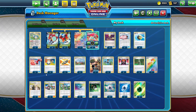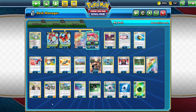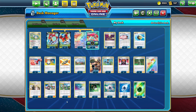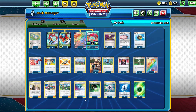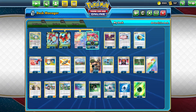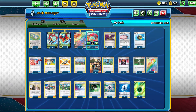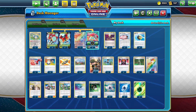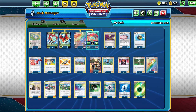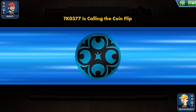Then three Cheryl for healing, two Cynthia and Caitlin, two Guzma and Hala, two Mallow and Lana for healing, two U-Turn Board, four Aromatic Energy, two Capture Energy, two Weakness Guard Energy, and three basic Leaf Energy. Let's look at some matches.